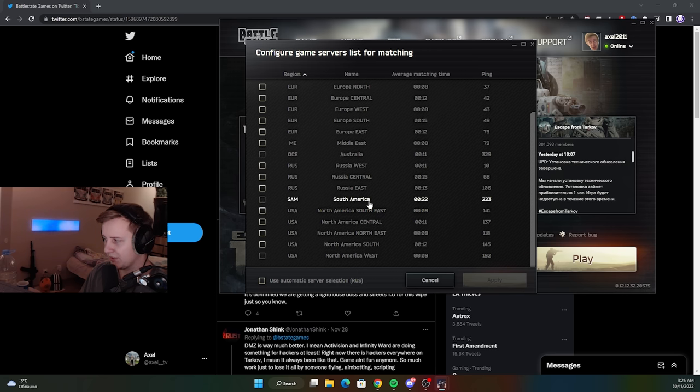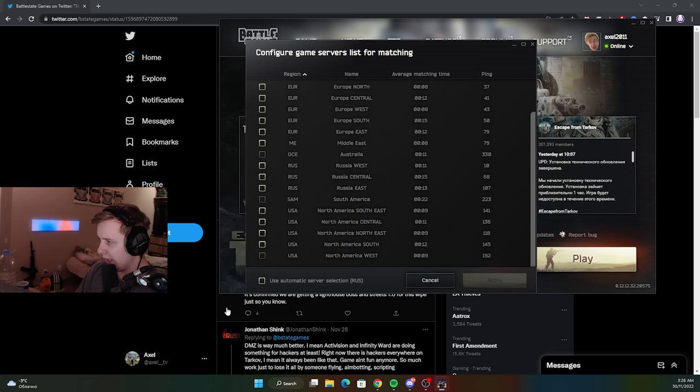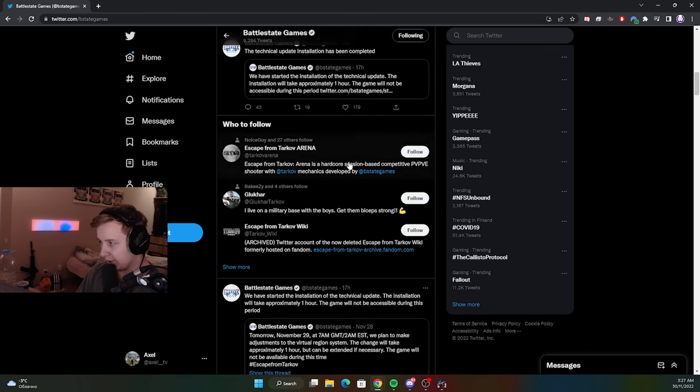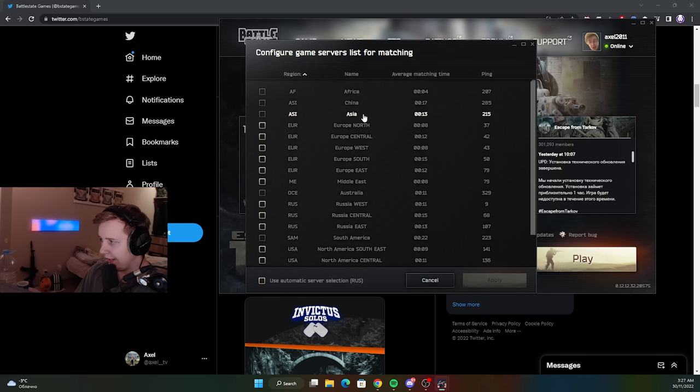For me not much has changed. I can't play on South Africa because my ping is 220, and I can't play on China and Asia. Those regions are actually pretty new — originally BSG released only one region covering China, Asia, and Australia. Lots of people were having issues because Australians would connect to Asian servers and get disconnected, and vice versa. On November 29th BSG released a small patch fixing that, so now you can select China, Asia, and Australia separately.